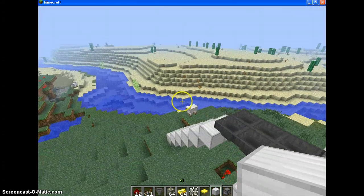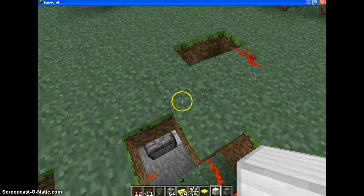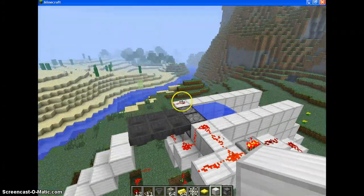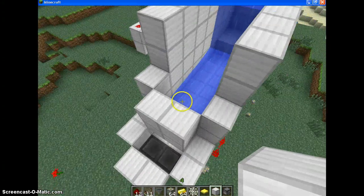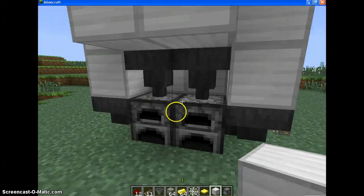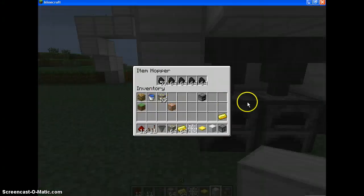I got the idea from a show called Gold Rush, it's really cool. So basically what it is, is a bunch of hoppers that put the gold into the dispensers, and the dispensers shoot out the gold into these hoppers and put it into the furnace.